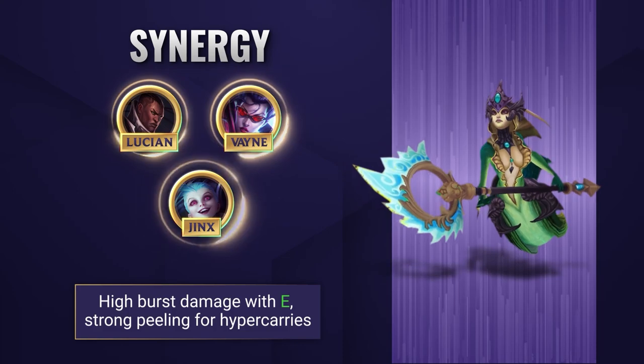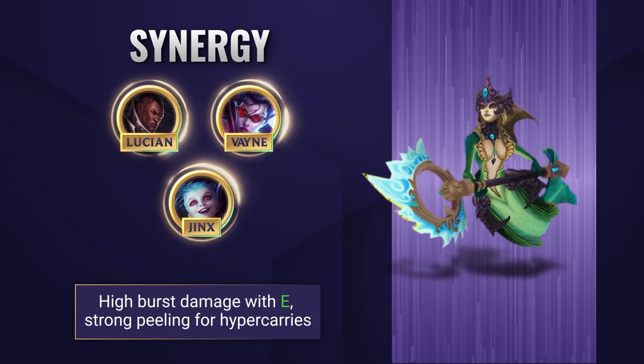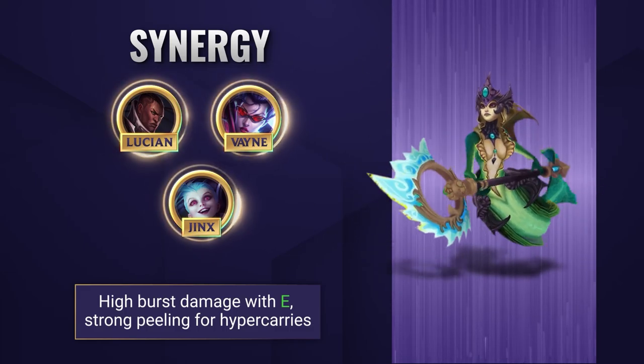When it comes to synergies, Nami works exceptionally well with champions who can easily proc her E in trades. Lucian is definitely the obvious choice as he's able to quickly unload his damage, and when combined with Nami's E, it leads to a huge amount of burst. Nami also has a fair amount of peel, so she works well with most hypercarries.